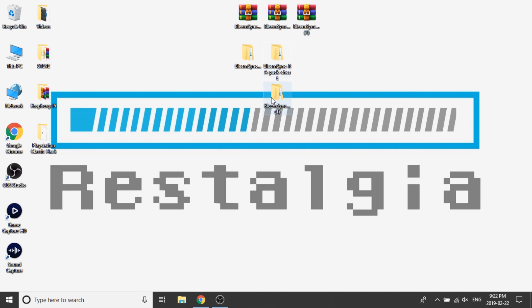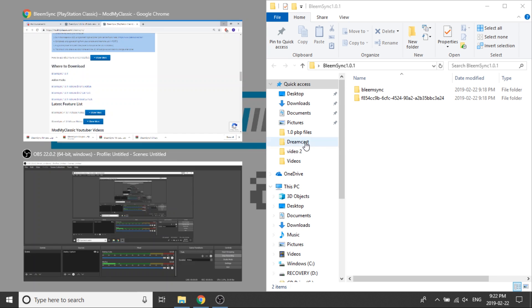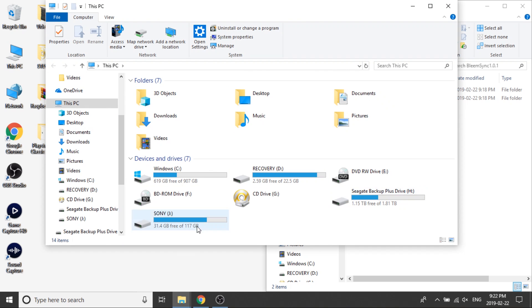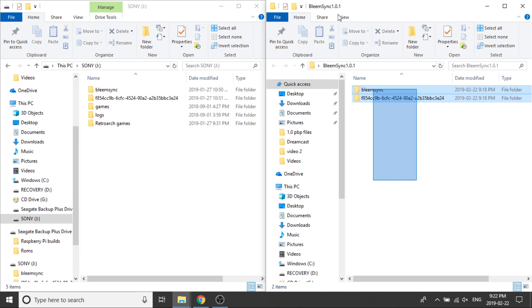Now that those are extracted, I'll move them side by side. There's my cheat pack and there's my overlay pack. I'm going to open up the BleemSync 1.0.1 folder — as you can see, it just contains a BleemSync folder and a payload folder. I've also got my USB drive plugged in with my BleemSync 1.0 build, and I'll set that off to the side.